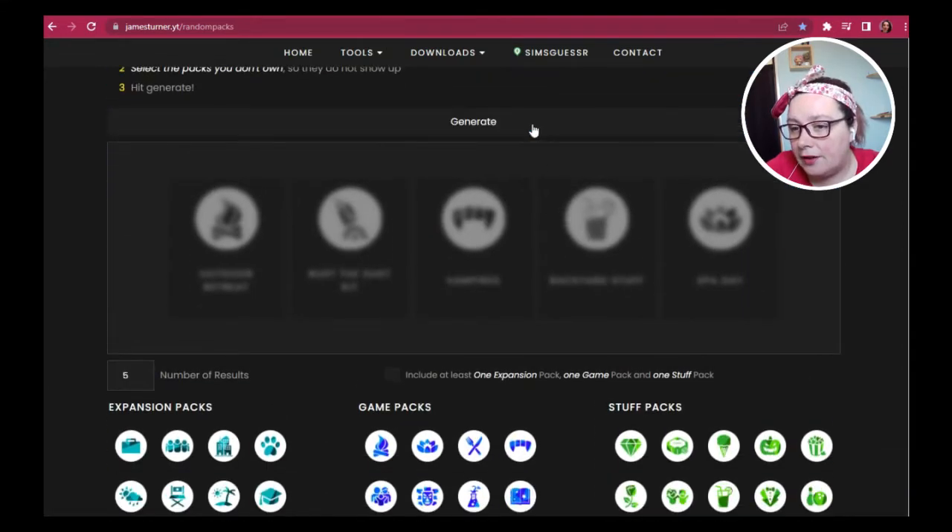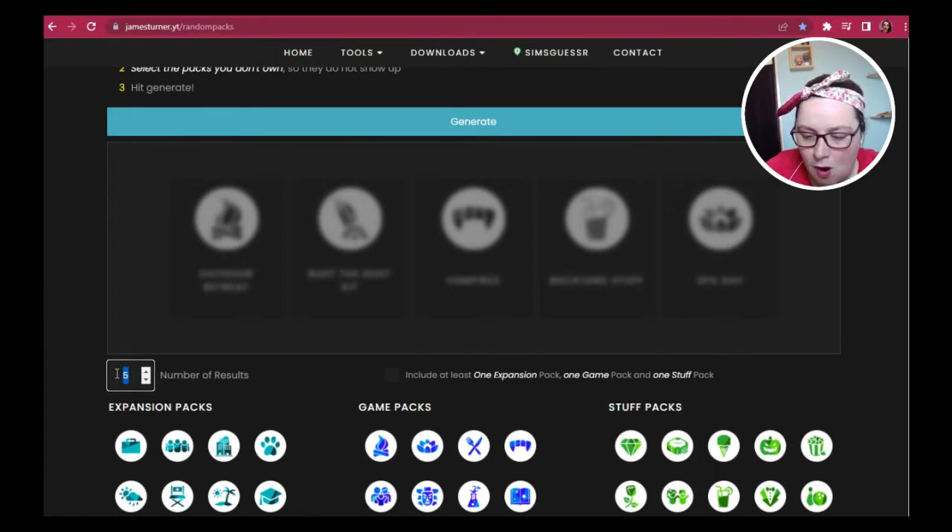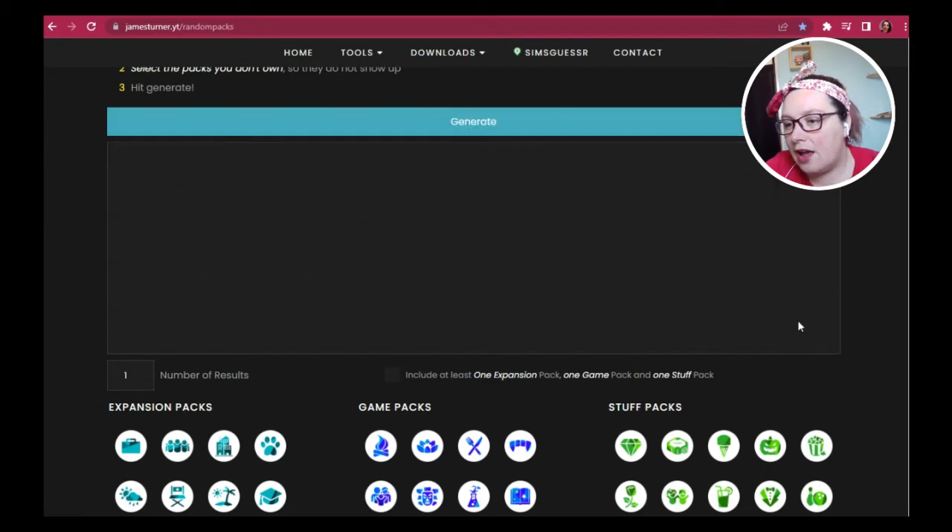This is the James Turner generator that we are using. We can go down here, click off all kits because we have decided we are not using the kits, and we can generate a pack. We want to be generating one pack.